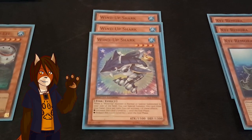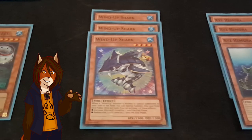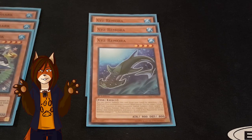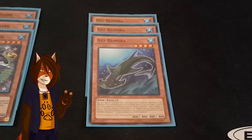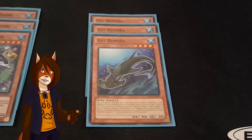A playset of Wind-Up Shark. When any wind-up monster is summoned, I have the ability to special summon Wind-Up Shark from my hand, and that's not once per turn, by the way. It also has the ability to increase or decrease its level once per turn. A playset of Xyz Remora — the heart and soul of this deck's ability to play at amazing speed. I can inherently special summon it from my hand by double detaching from any number of Xyz monsters I control, and if I do so, I can target any two level 4 fish monsters in my graveyard and special summon them in defense with their effects negated. The monsters I pull back with this effect cannot attack and cannot change their battle positions.